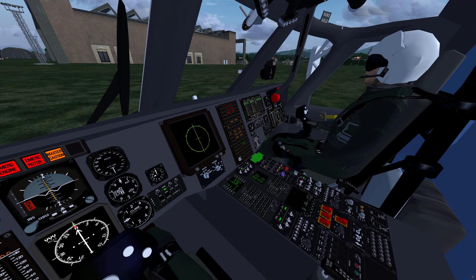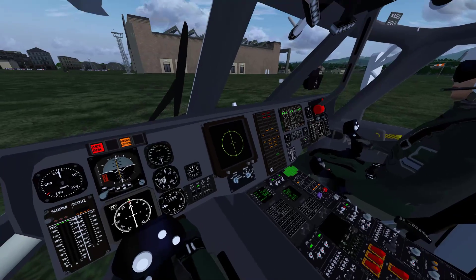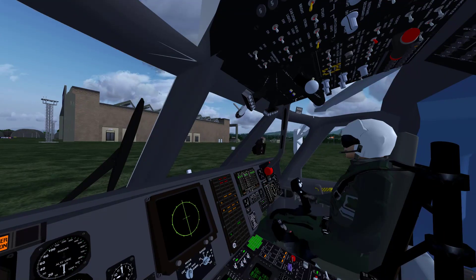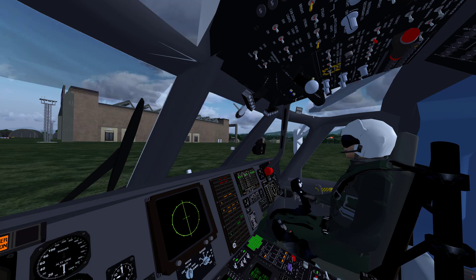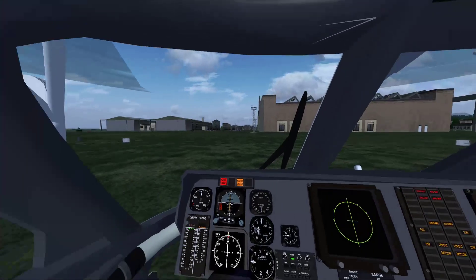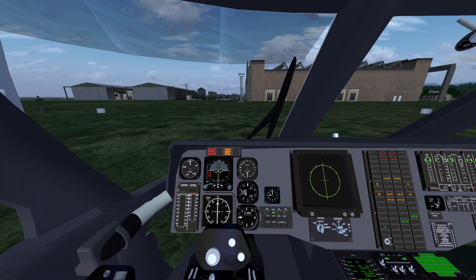You can lock the tail wheel and you get the handbrake lever for your wheel brakes as well. It's not the same FDM as the other 60s — there's a slight difference in that I've retuned it all. Basically this will become the next generation 60 FDM.